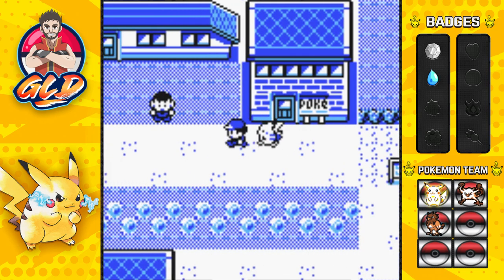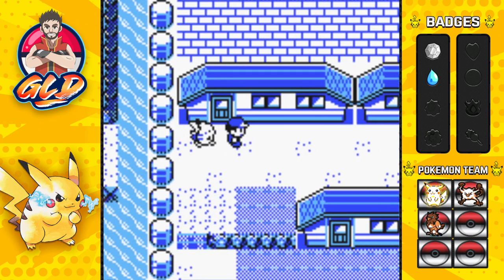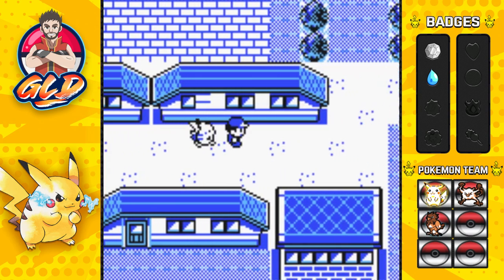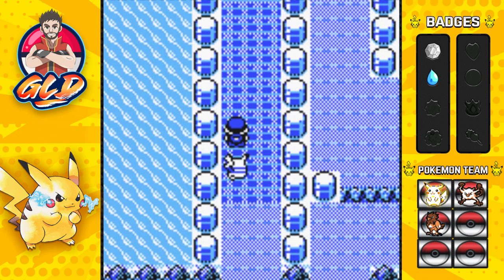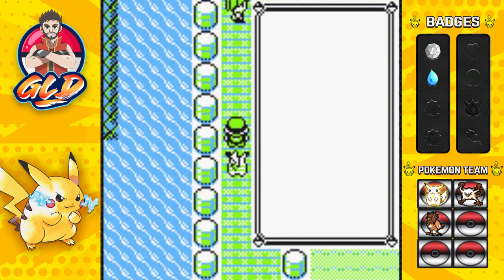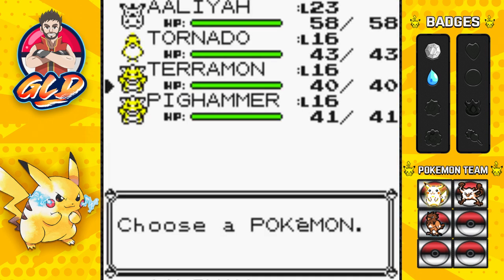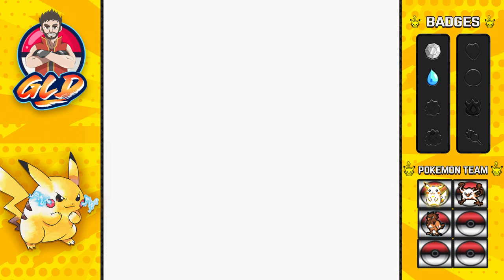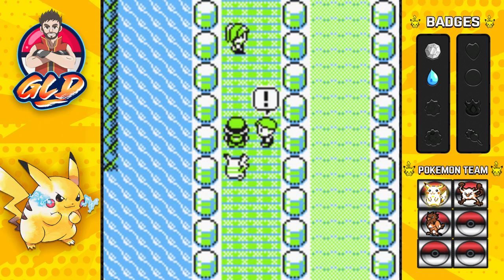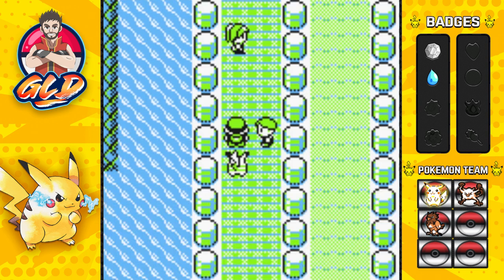Now it is time for us to move on. People getting in our way just gets so annoying. We did defeat Gary very easily and now it is time to start beating people right here on the Nugget Bridge. Before or after you defeat the gym leader you can come here and actually train your Pokemon up just a little bit off screen.